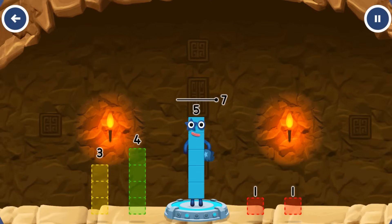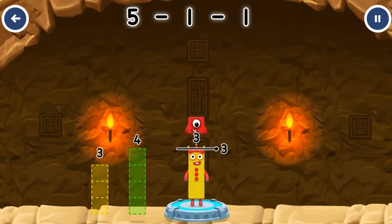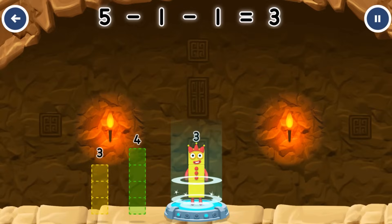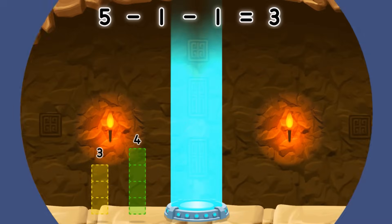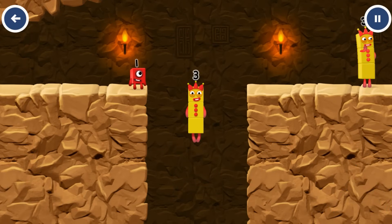Take number blocks away from 5 to leave 3. 1, 1. Correct! 5 minus 1 minus 1 equals 3. Yes!